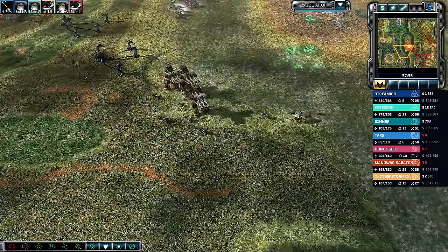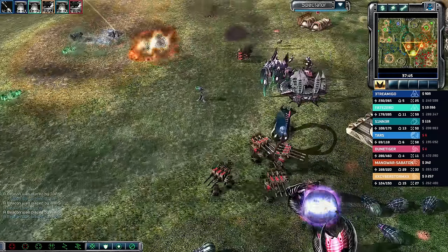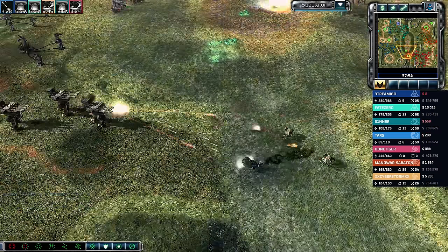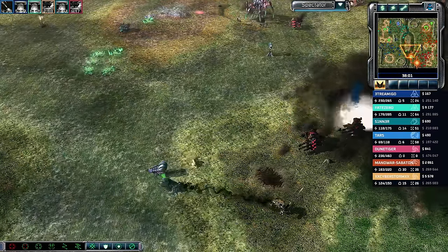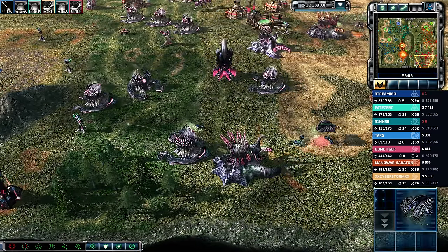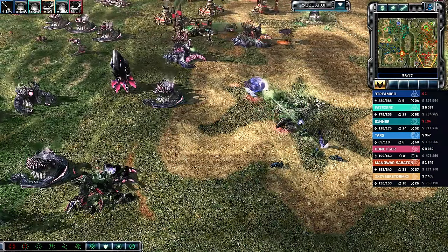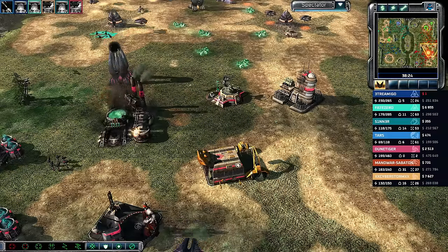Vertigo bombers could also be hugely useful in stopping a lot of these pushes — the team on the left could go big into vertigos, but they aren't. Another nuke does land, catching four Juggernauts and a number of Corruptors. Dune Tiger gets assaulted. Going 40 minutes into the game, Streamago is still doing cheeky bike harass in the back line — the same tactic he opened with.